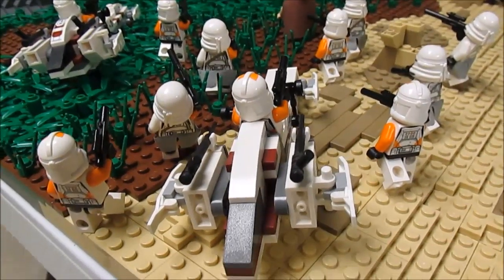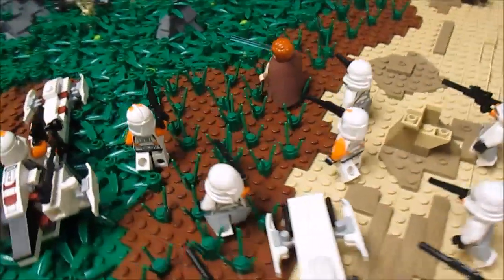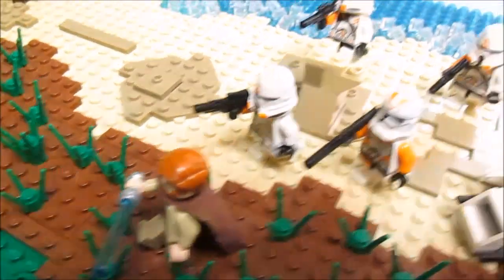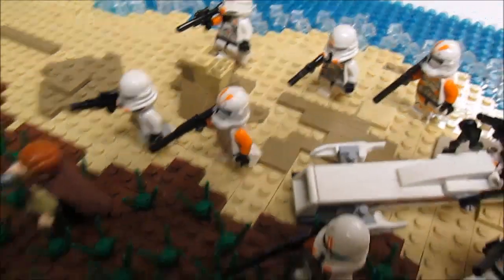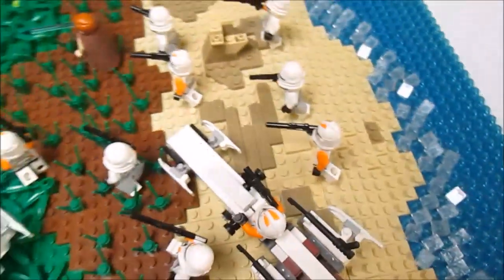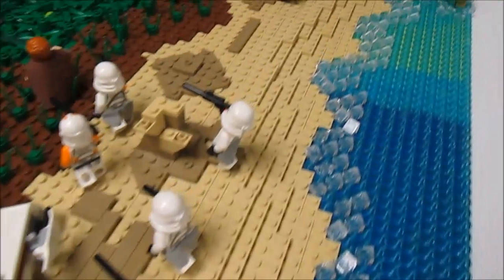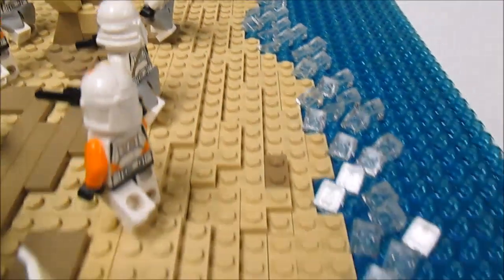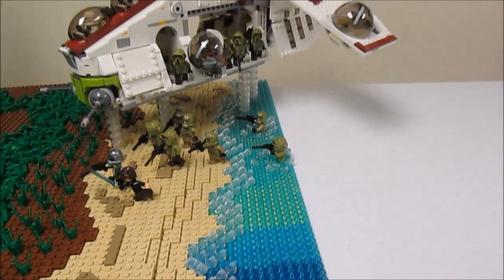Starting off, we have the 212th clone battalion coming up with the help of Obi-Wan Kenobi to take over the base. They've got airborne troopers, a standard 212th legion, and some speeder bikes to help them get there faster. Down here you can see the beach all the way down with some whitecaps and the ocean stretching out.